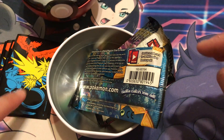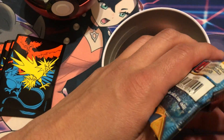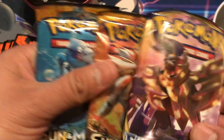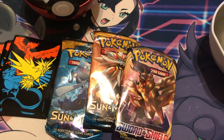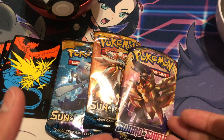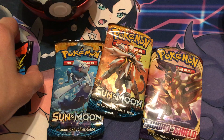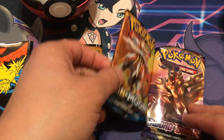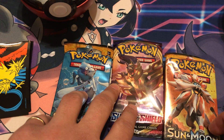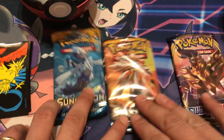Little baby Mew coin, it is what it is. You can see right here I got the hidden fates leaves on the side. I knew it — I could see by the red — two Sun and Moon and a Sword and Shield, baby, let's go! No Crimson Invasion. I could pull base all day, that's what's up. I bet these packs have fire. Sun and Moon or Sword and Shield — let's go with Sun and Moon first, save Sword and Shield for last.